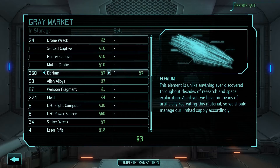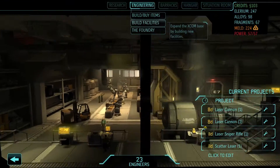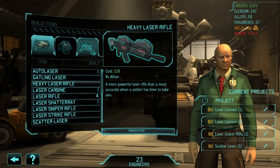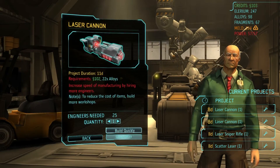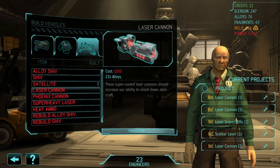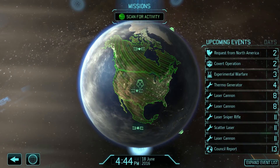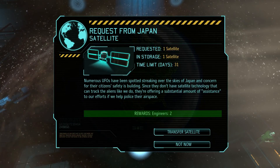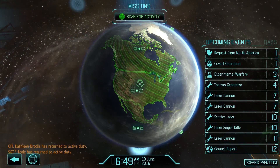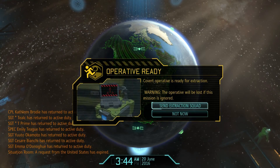Now we should be able to get a little bit more cash — like 12 Illyrium worth. That would be enough to get another cannon built. Let's get laser cannon number three on the way — manufacture, away we go. One satellite. They want me to launch it.